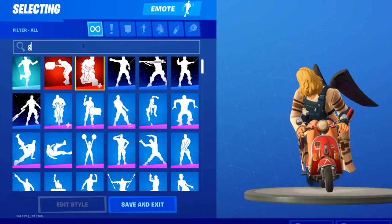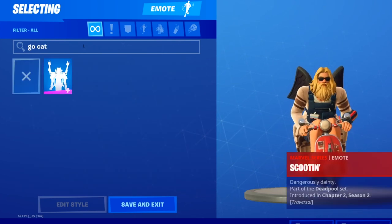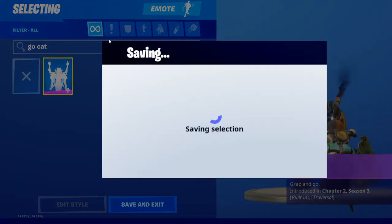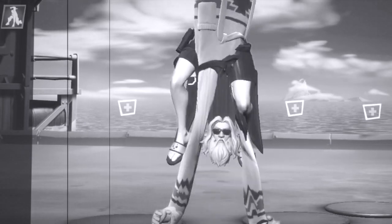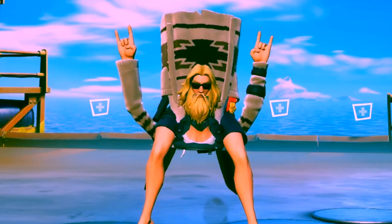But the funniest one is of course 'go cat go' — this one is definitely the funniest emote, especially on Dad Bod Jonesy. Oh man, that looks so weird.